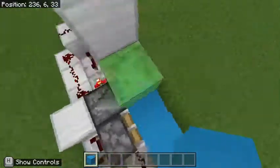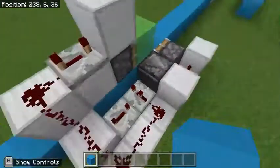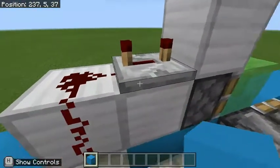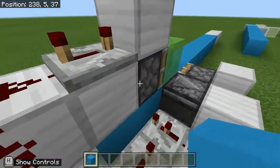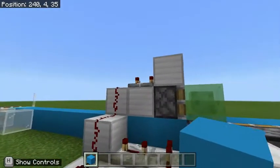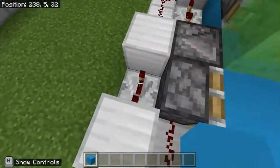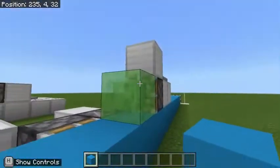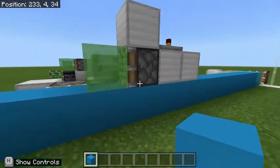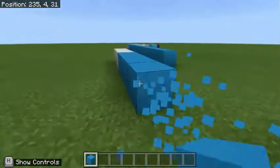If I was to place a block here, you can see that it is detected by the observer, which comes around here and up the side, such that two ticks later it extends the piston, and is kept extended by this repeater here, also powering the piston, for a total of four ticks. And then as soon as that piston is starting to extend, once the four ticks elapses, this piston extends with these four ticks, pushing it out. The slime block cannot, of course, pull an extended piston head, and then once the slime block retracts again, the piston is pushed back in. It is really a fairly simple system.